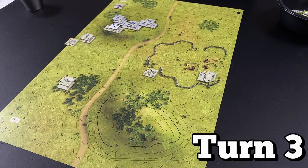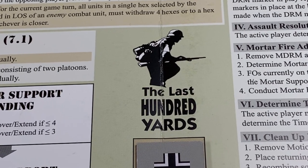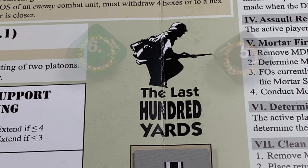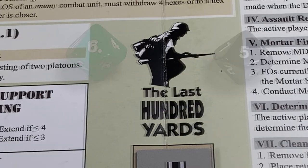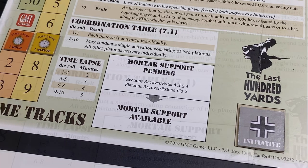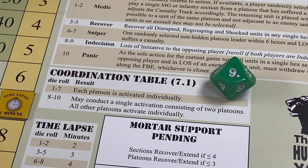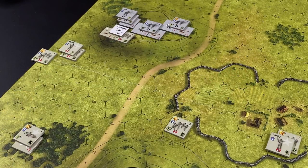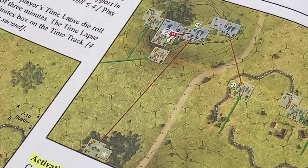Turn three begins. Both players make initiative die rolls, but the Americans don't have the plus two modifier because the Germans had initiative in the previous turn. The Americans roll a six and the Germans roll a five — the Americans win the initiative. The Americans roll for a possible coordinated activation: a die roll of nine means they successfully coordinate both platoons. The Americans will activate First Platoon first, and following the example of play, the machine gun section is activated to fire at German Section A.